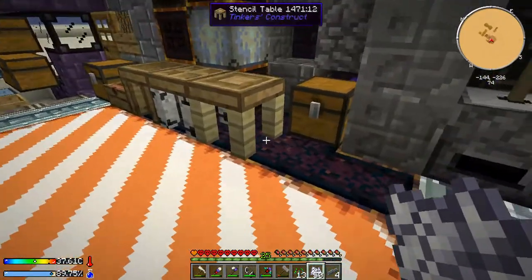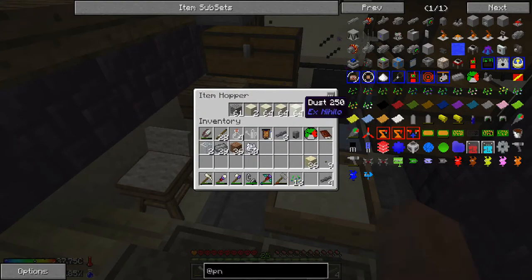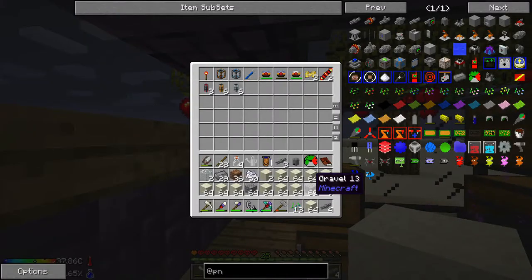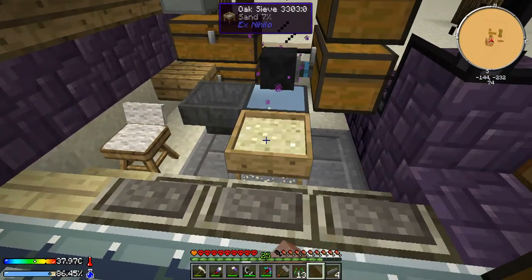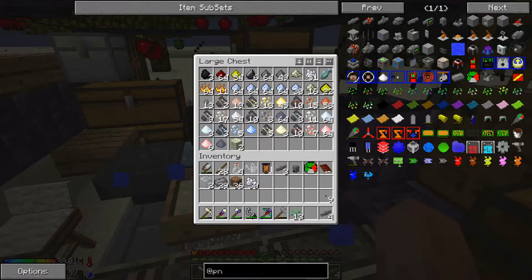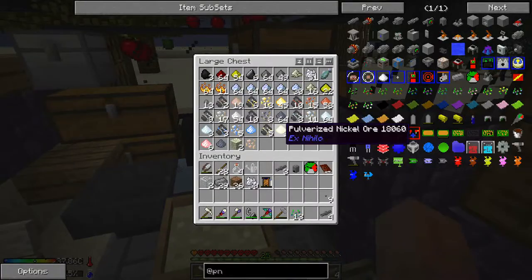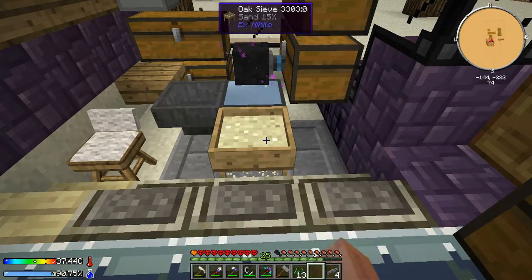Creeper plant seeds need cactus green and we haven't gotten any cactus yet. So what we need to do right now is remove all of the dust and gravel from the sieve and put sand in its place — we have a lot of dust and gravel in here. We'll drop all the dust and gravel in the chest and start sieving sand to get cactus seeds. I had totally forgotten we also get limestone from sieving sand.